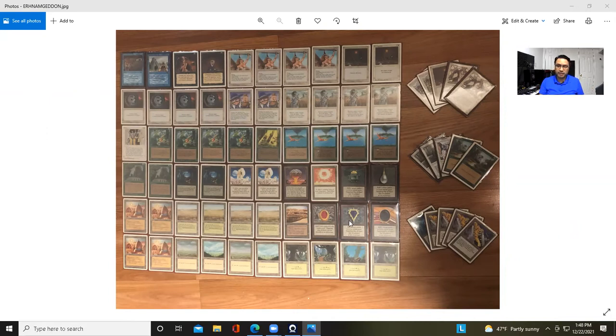I had a cheaper version without the Moxes or Power 9, but then I went all out and got basically almost everything. I only have two out of the Power 9 missing — Time Twister and Black Lotus. I made this version before I got more dual lands, so here I have four Plains and four City of Brass, but that's not ideal — I don't want more than two or three.